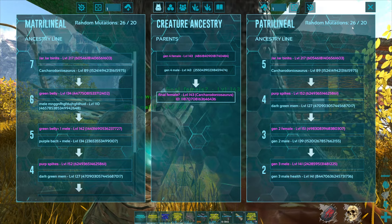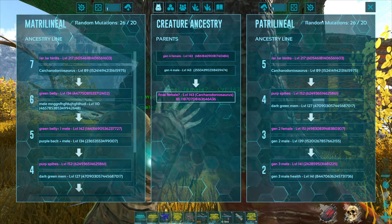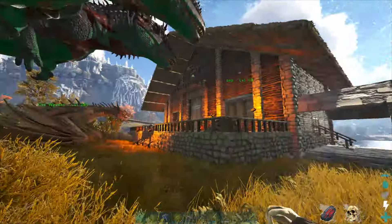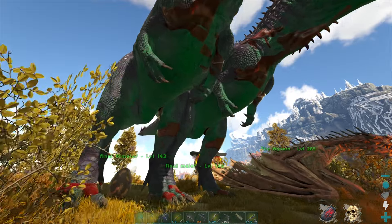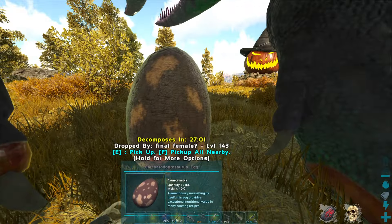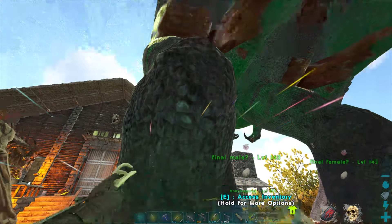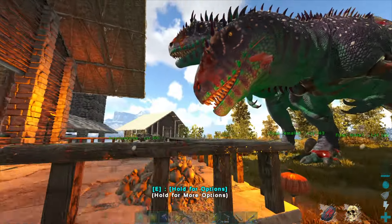Each number was supposed to be one mutation but it literally just multiplied for some reason. I think I technically only have like four stat mutations and four color mutations. I just don't understand what happened and I probably never will. But their stats are looking pretty good, so they hopefully should be fine with just fighting the mini bosses.